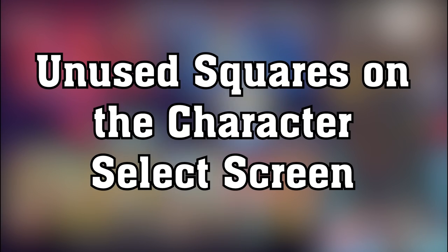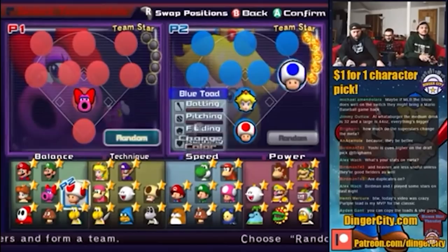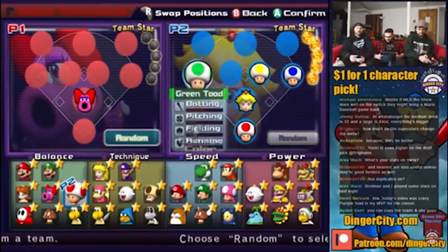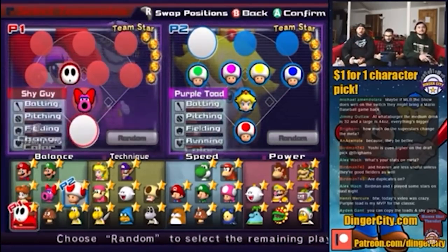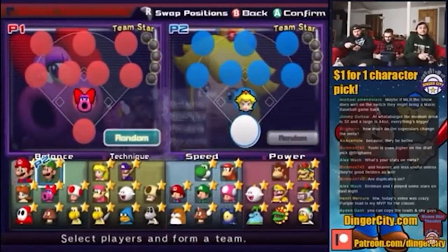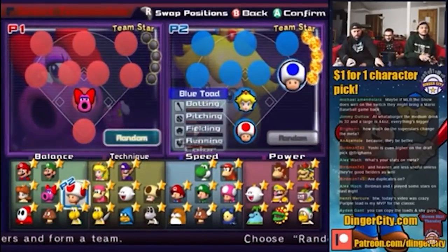Unused squares on the character select screen. On the character select screen, there are four missing squares, one in each of the character type quadrants. Although one may assume that unused characters once existed in these spaces, there is no evidence of this in the game's code. These squares can be accessed with recently developed mods, but trying to select a character in these squares will either do nothing or crash the game.